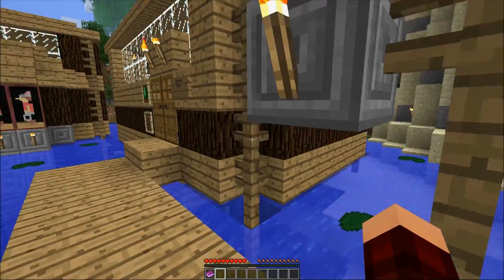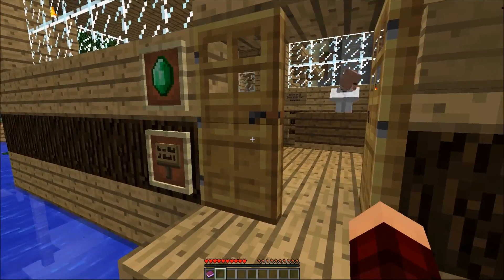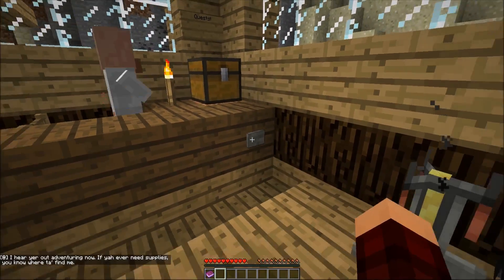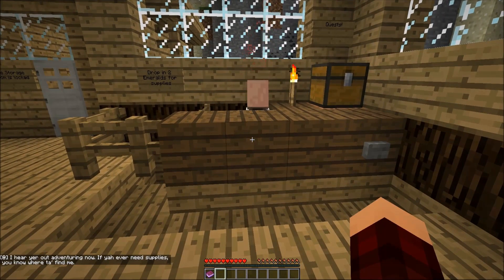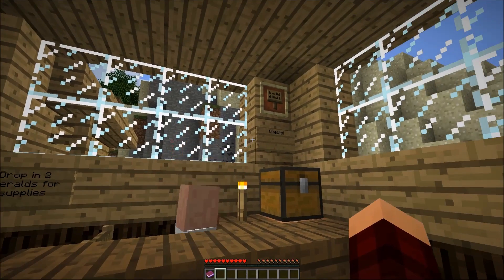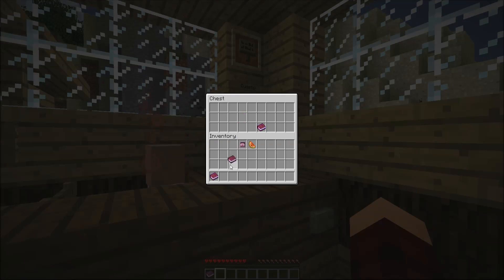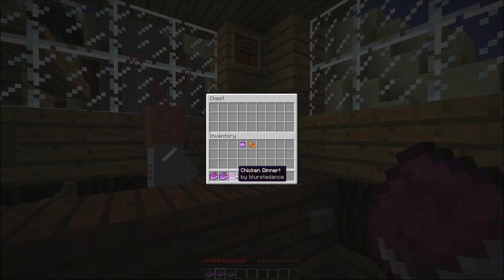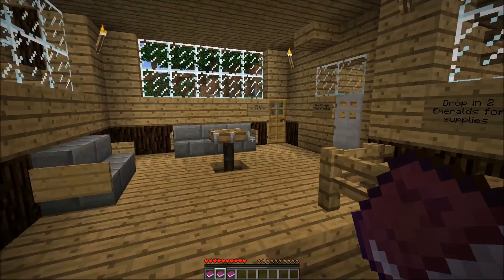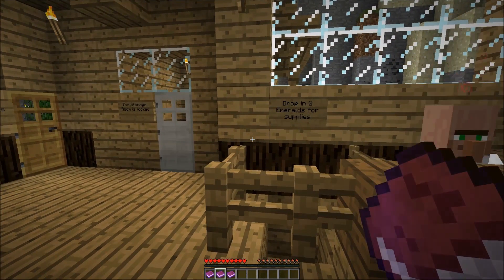I'm gonna go explore all the buildings first before I figure out what's happening here. Supply shop! This is much more updated than before. A villager says: if you ever need supplies, you know where to find me. He can give me a stone sword — that would be very helpful. All sorts of good stuff. I can't make a cake, that's not gonna happen. Quests: Meat of Kings and Chicken Dinner. Drop in two emeralds for supplies — I don't have two emeralds, so I can't purchase any supplies.